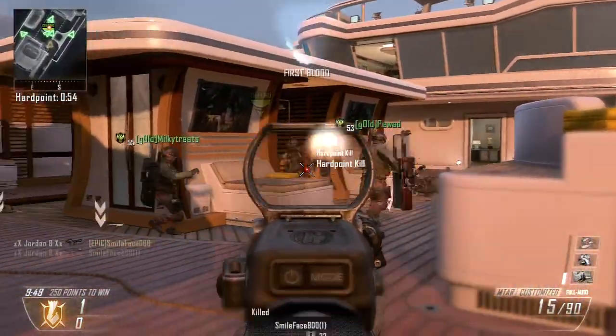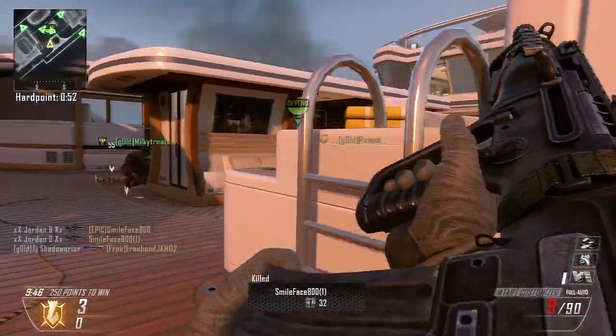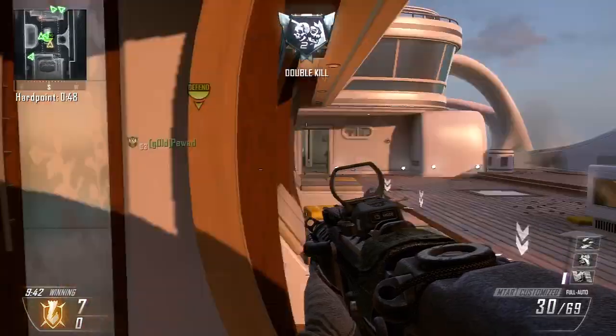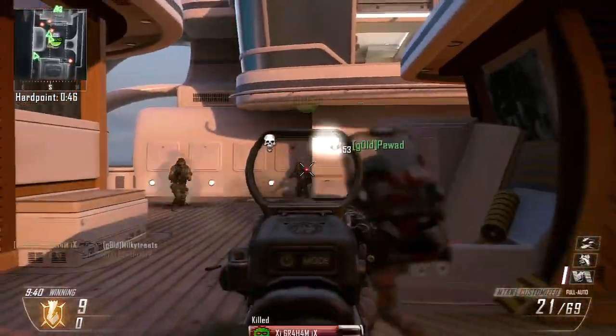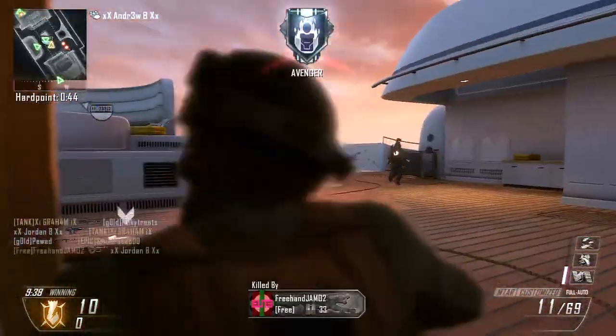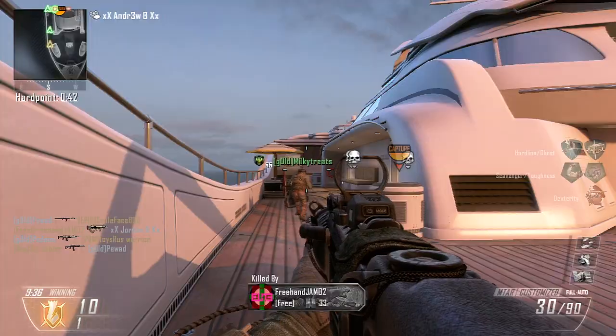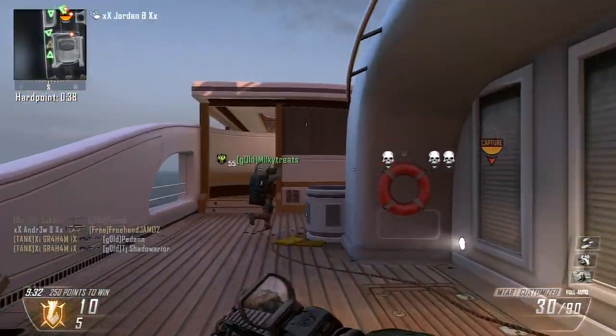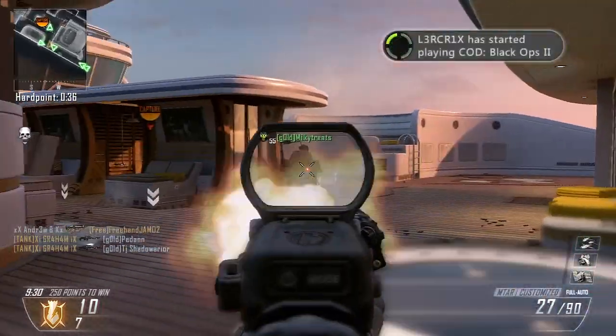I came across a class which was actually really really good. As you can see I'm running the MTAR and I go on to get the VSAT, dogs, and swarm, which was especially good for me considering I haven't been online on Black Ops 2 for quite a while. The MTAR is no doubt one of my favourite assault rifles. The gun has very little recoil and is very easy to handle at those further distances.